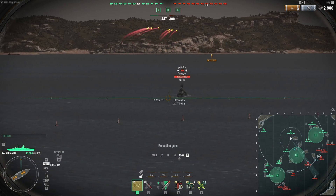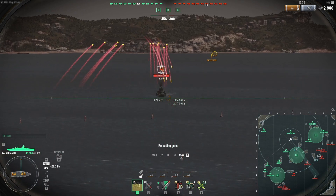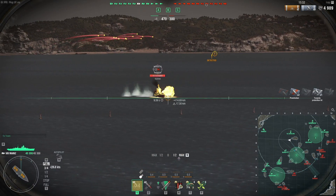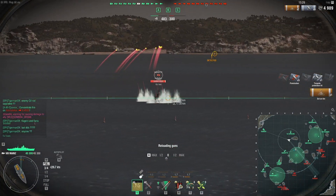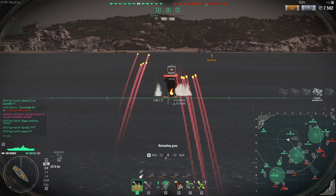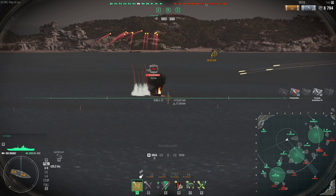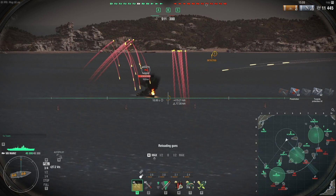I should be pretty good against the Wörster — all I have to do is long-range dodging to try not to die and farm citadel damage on her. She's not exactly a fast ship to be able to magically disappear and maneuver, so she should be just food for me. We've already done 8k on her and we're going to continue dealing more damage. I just need to make sure I don't sail too far away.